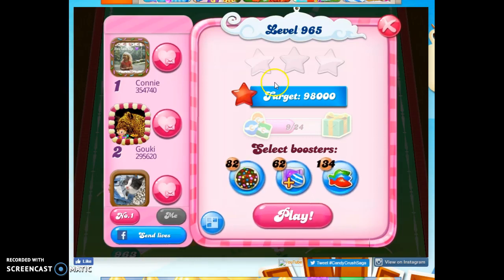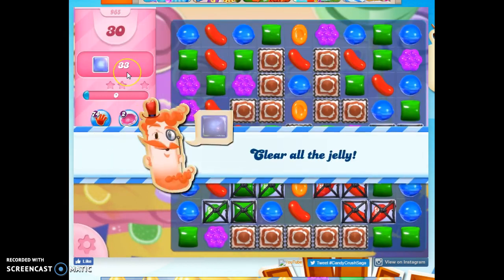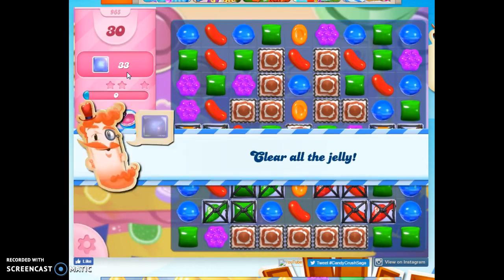Hi friends, this is Susie, your Candy Crush Guru, here to help you solve the puzzle of level 965, where we have 30 moves to clear out 33 jelly.